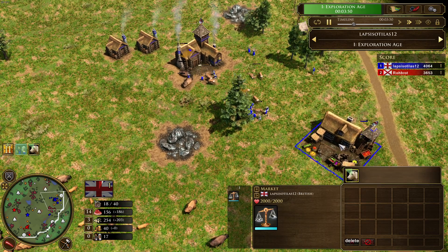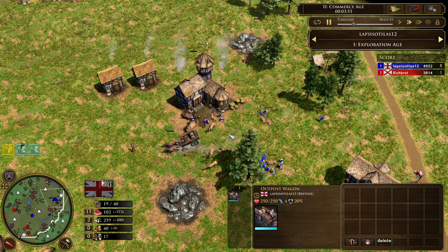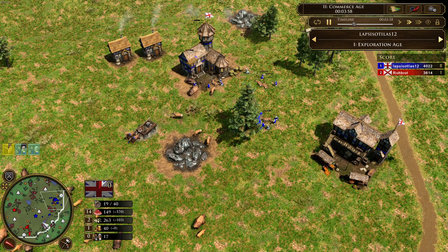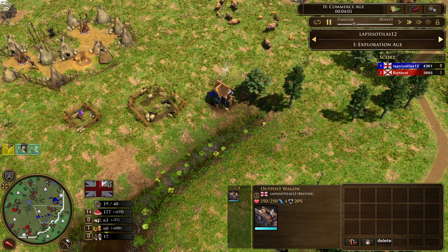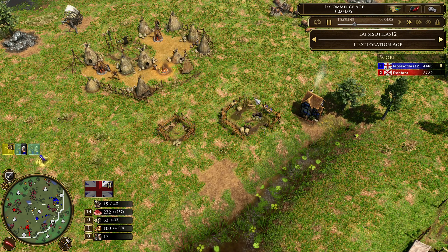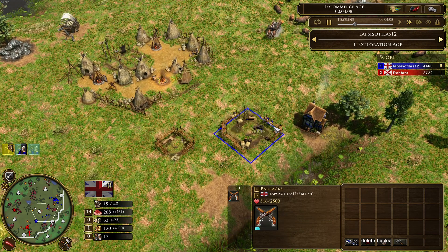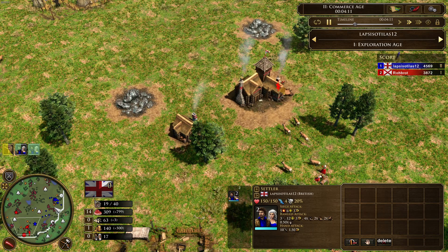Lapsisotillas is going for the hunting dogs in transition. He got the outpost and 200 coin from the governor. He is moving it straight forward and building a forward base in the middle of the map with his outpost, and also building a barracks with two villagers. Now sending in 700 wood.